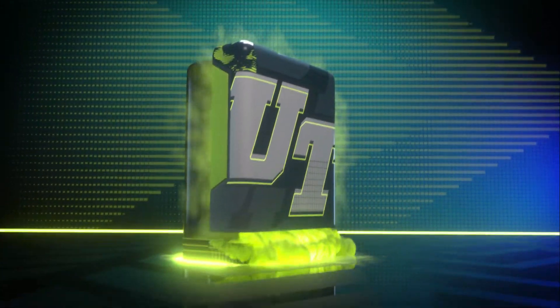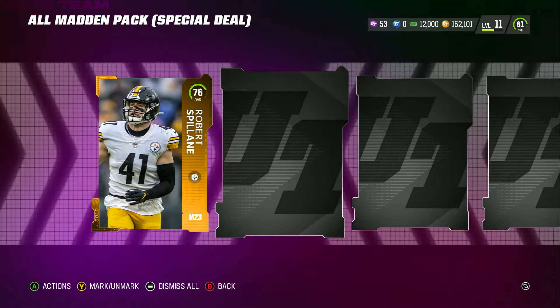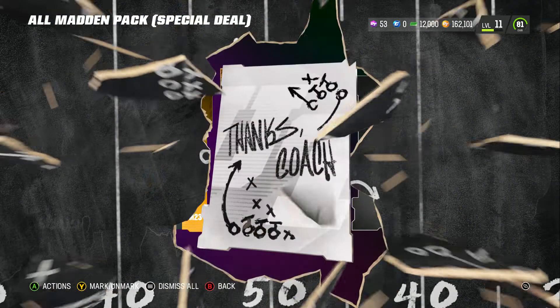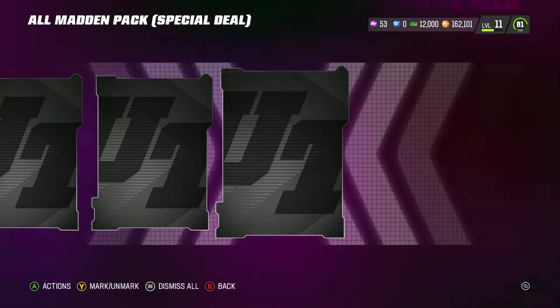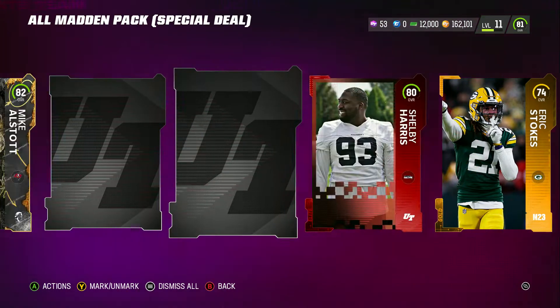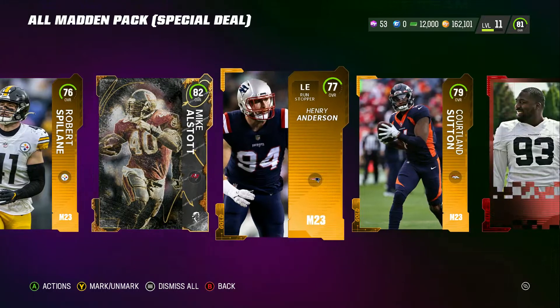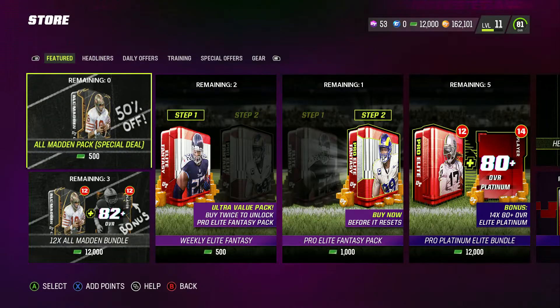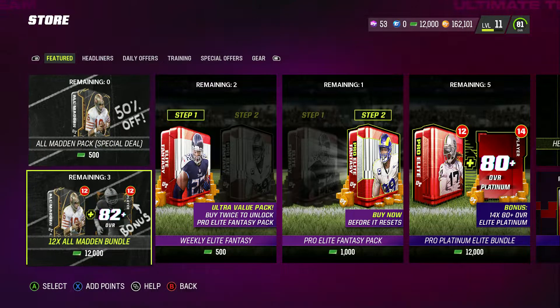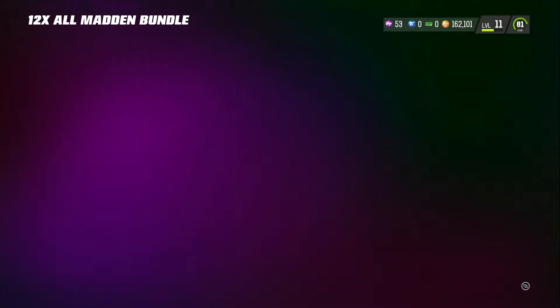First pack, baby — we want Randy Moss. Alright, so we get Robert Splain, the best player of all time. I've seen this animation; I don't know which one's big and which one's small, but I'm hoping there's a different animation — otherwise that would be kind of trash. 82 Mike, it is what it is. These cards still go for like 15k.